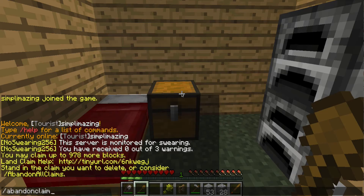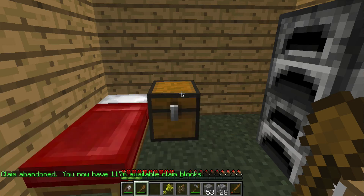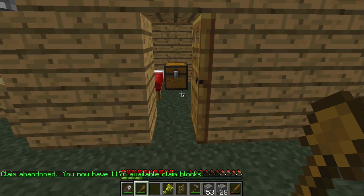If at any point you decide you want to get rid of the land you have claimed and get back your claim blocks, you use the abandon claim or the abandon all claims command. To use abandon claim you need to be standing inside the area you have claimed. When you do that, you'll get a notification that your claim has been abandoned and you have all of your blocks back.